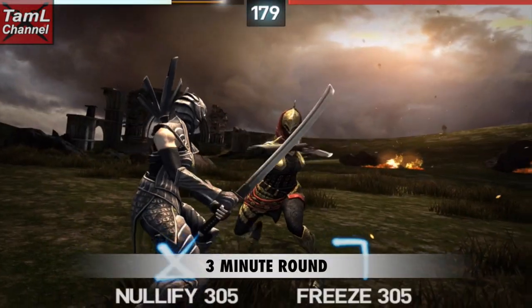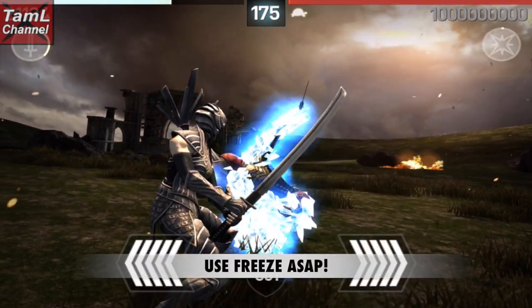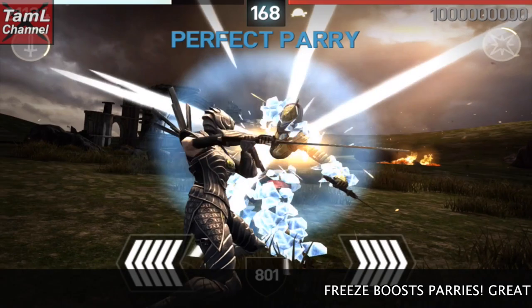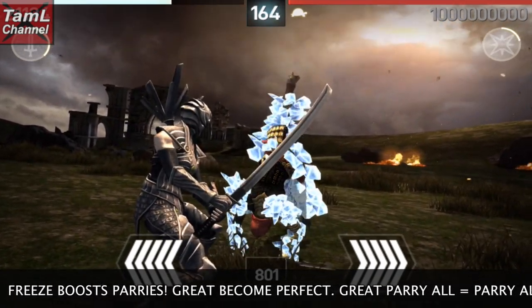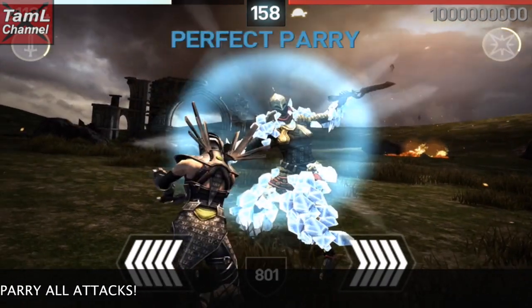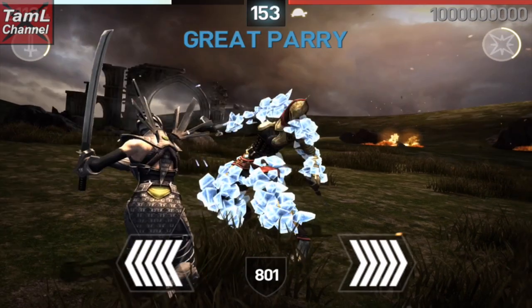If you haven't got that many gems, just cast freeze when you can, even if it's later, but cast it as soon as you can because the freeze boosts your parries so your great parries will become perfect. This also works well with the Great Parry All gem because it basically becomes a Parry All gem — you'll be able to parry every hit.